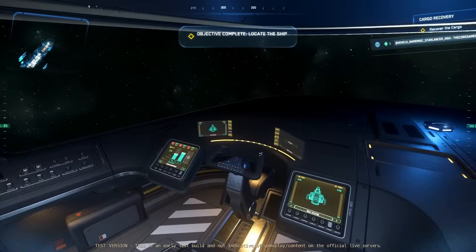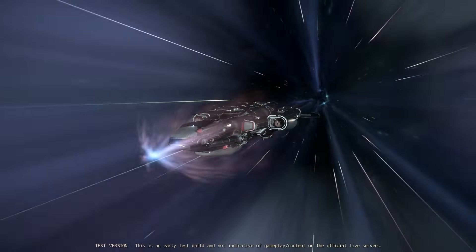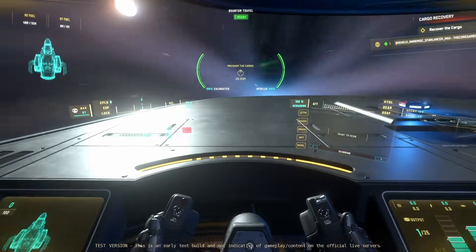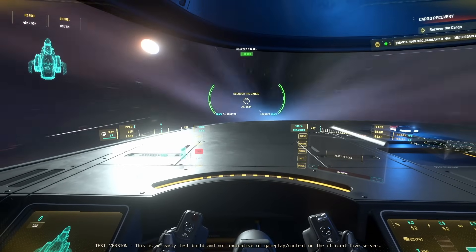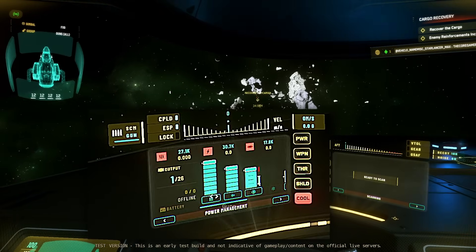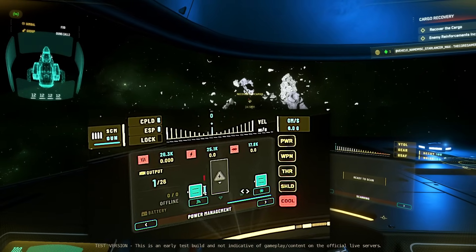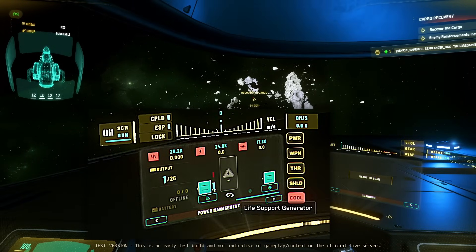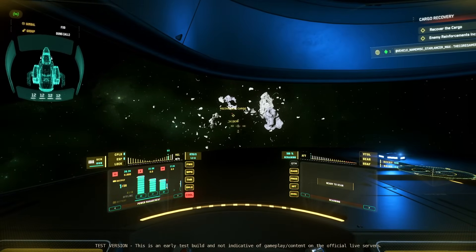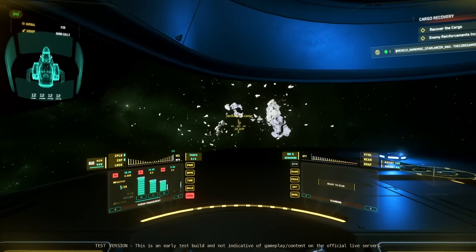My Star Lancer is nothing special - I optimized the power a little bit but it's basically a rented Star Lancer, so it's a default one with cannons. I'll show you in a minute once I enter sem so you can optimize it too. I've set everything to weapons, thrusters, and shields. In coolers I disabled one cooler and disabled life support - just the basic thing that everybody does.